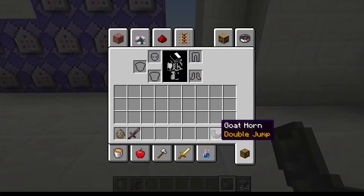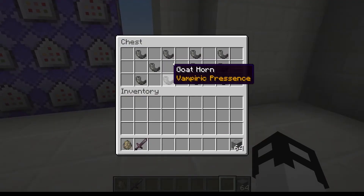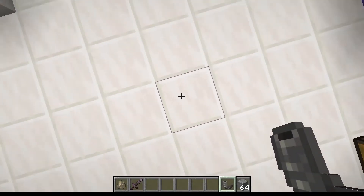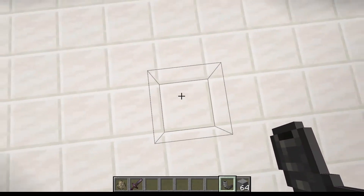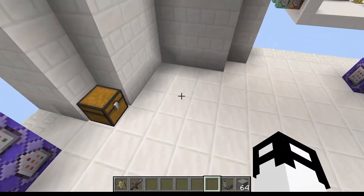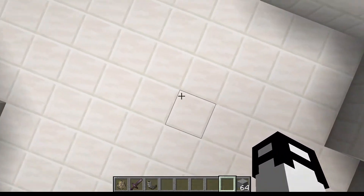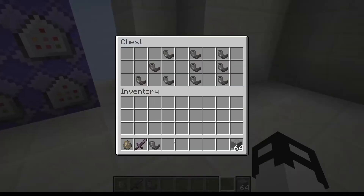So the first one we've got is Double Jump. I'm just using goat horns as a placeholder. I'm unsure if I want to make it so that all the passive abilities are stacked on one item you carry around, or if we separate them. Double Jump is pretty simple — it allows you to double jump by placing a barrier block underneath the player for a split second. As long as you have the horn, it doesn't matter if it's in your hand or not. If I drop it I'll no longer be able to double jump, take it back and of course we can double jump again. A nice early one to help with exploration.